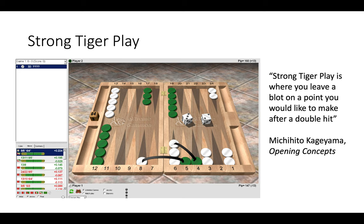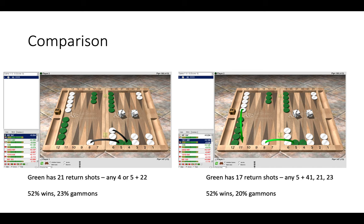Anything besides the double tiger play is an error or even a blunder. Comparing the double tiger play on the left to the single tiger play on the right: after a double tiger play, green would have 21 return shots from the bar — any four or any five, plus double two. White would have 52% wins and 23% gammons. On the right, green has only 17 return shots — any five, four-one, two-one, two-three — with 52% wins also but slightly lower gammons at 20%.